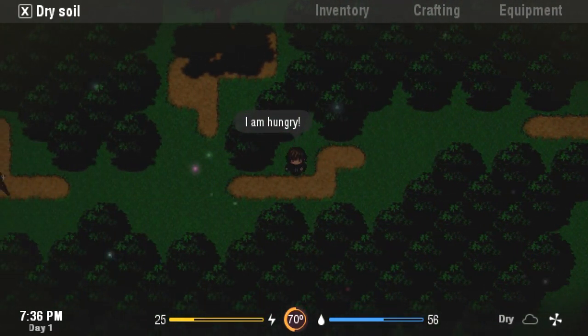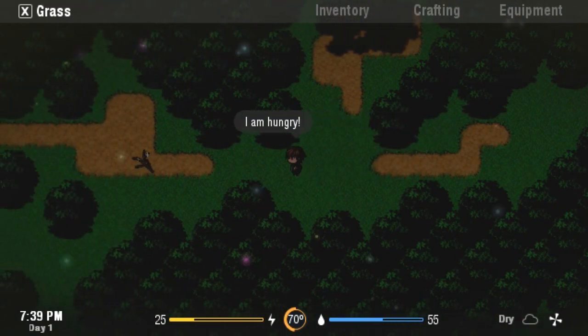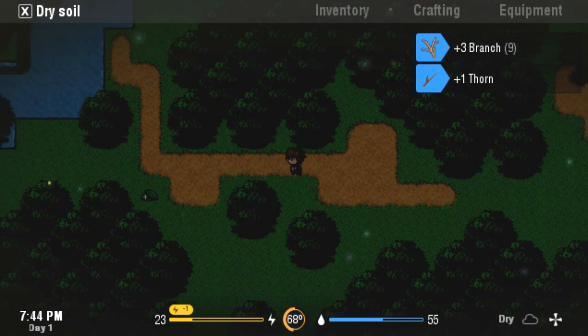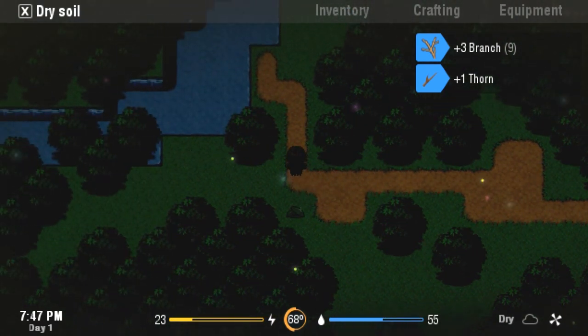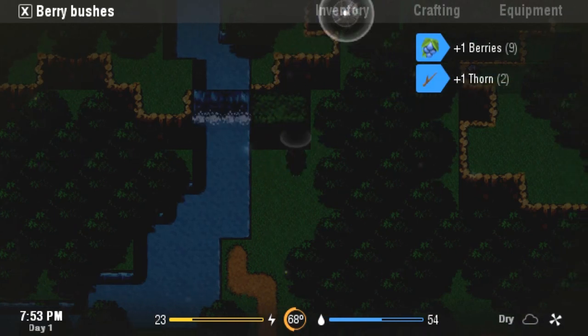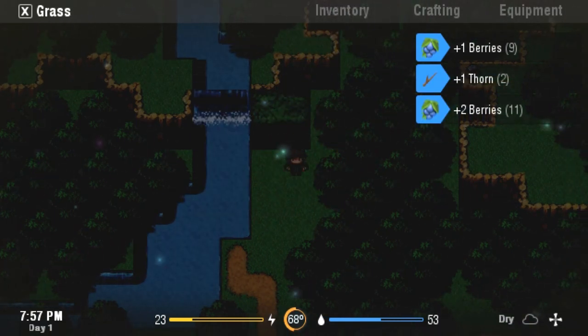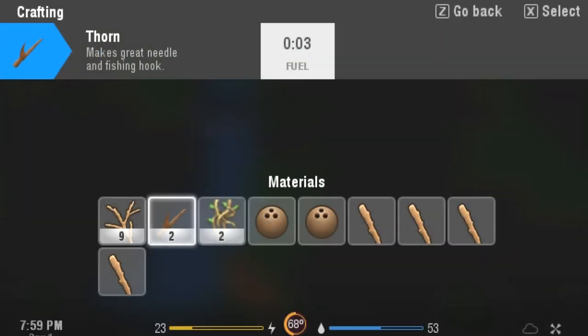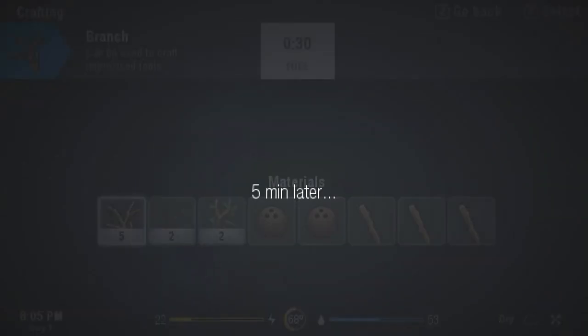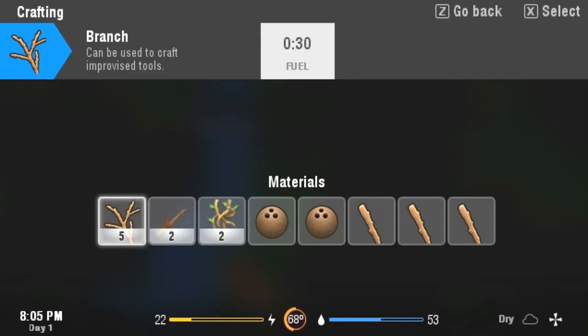Some more sticks — we're going to need those, and also these leaves in just a minute. Hopefully there are more berries on this bush — there are, so we'll grab those very rapidly. Now what we want to do is hit spacebar, go to crafting, and make ourselves a fire. That takes four branches and a big stick. There it is — we've got the campfire. The next thing is to place it on the ground.